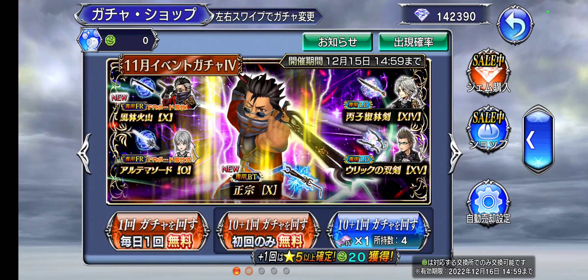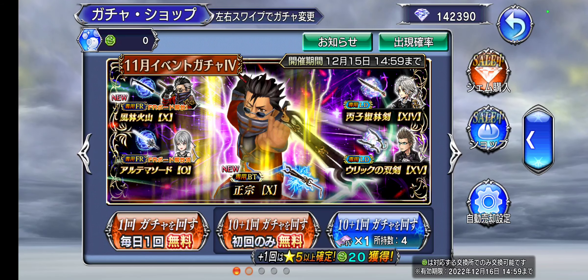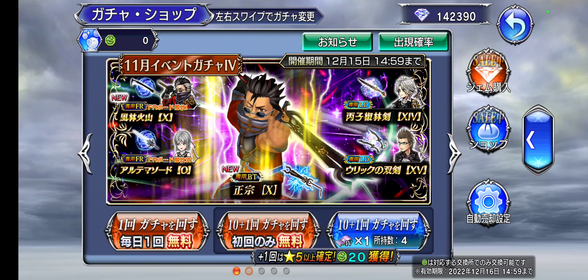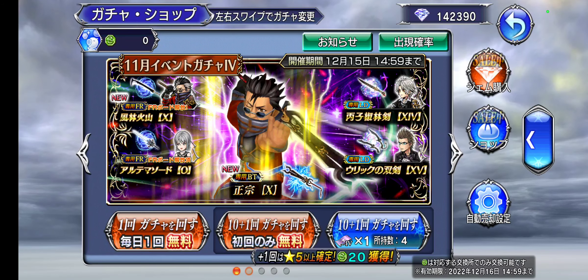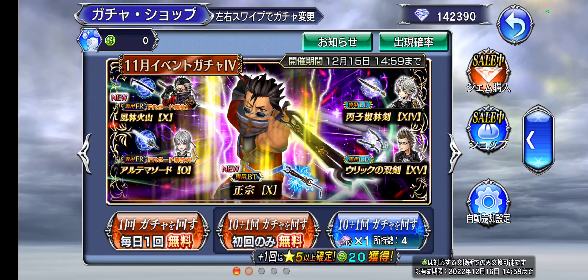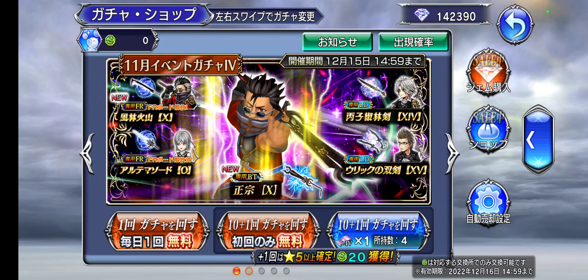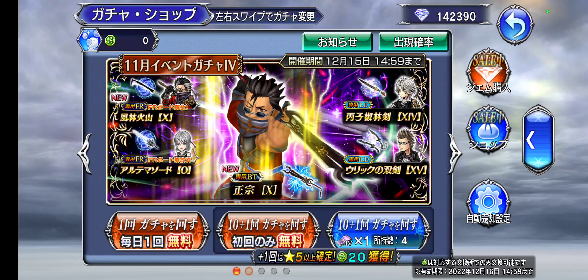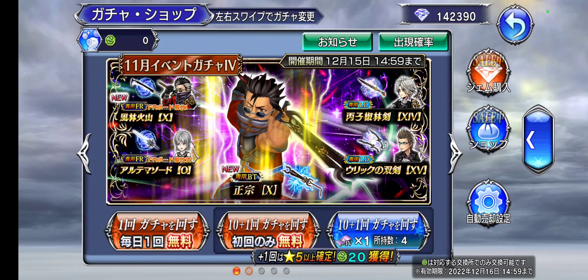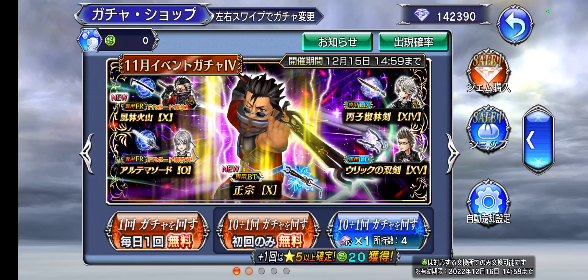Hi guys, welcome back to another Opera Amir video where we're going to be pulling for Oren's FR and BT Weapons. This is part of the release of Kvass in JP Default. Because Kvass is new to JP, I am going to stream the event. So later today, I will be live to tackle JP Kvass — and of course show off Oren, talk about Oren, and talk to you guys as well.